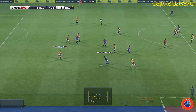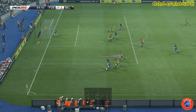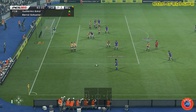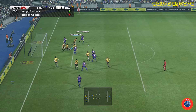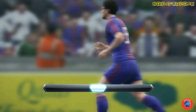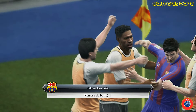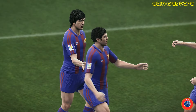Le tournant du match va avoir lieu à 5 minutes de la fin. Sur un débordement de Carrasco servi par Leineuk, il est fauché. L'arbitre siffle un coup franc. Un coup franc mal dégagé par la défense, surtout par le gardien. Et Alex Anko qui vient donner l'avantage à Barcelone. C'est un peu inespéré car en seconde période, ce sont vraiment les Belges qui ont eu la maîtrise du match. Score final 2-1. Mais en tout cas, le FC Barcelone a tout à craindre du match retour en Belgique.